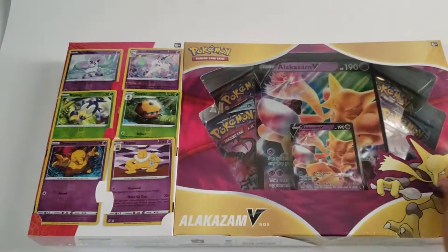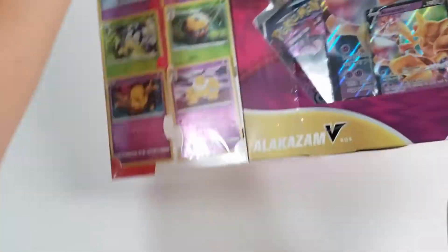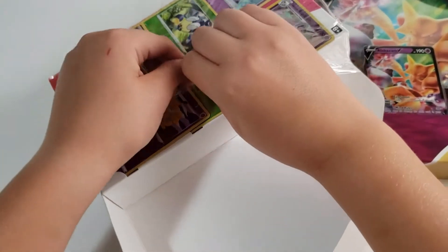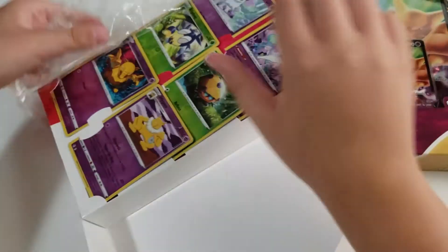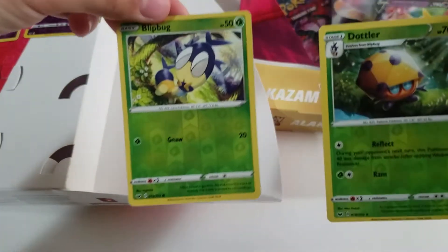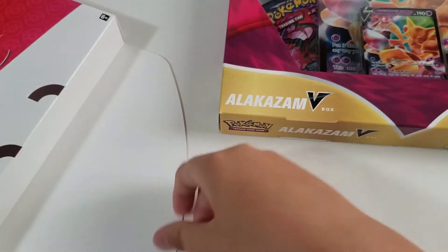Let's open it up. Just take off this plastic wrap and get a better look at the promos. Let's check out our promos — those look pretty cool. And then Blipbug and Dottler. And now our Galarian Ponyta and Galarian Rapidash. Let's put that to the side.